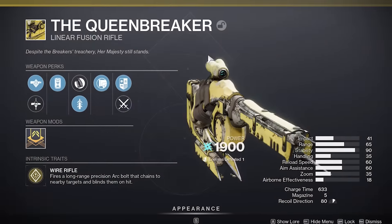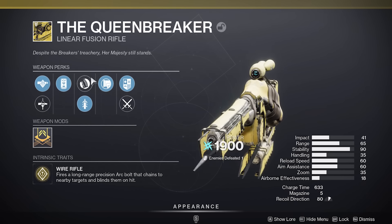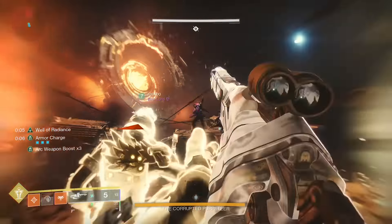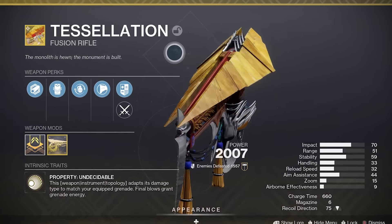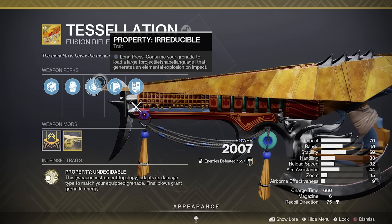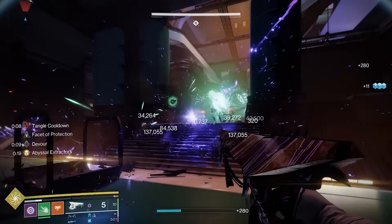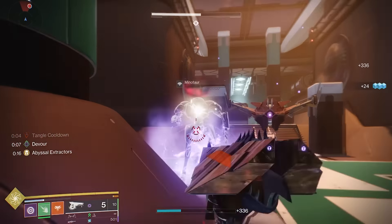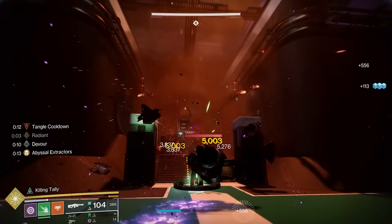The Queensbreaker may finally see its time in the sun, since landing hits with this linear fusion rifle cause targets to become blinded, and consecutive shots will chain those blinding effects to nearby targets. Assuming that everything gets fixed with the Tessellation, this fusion rifle should prove to be an extremely powerful option to trigger blinding effects. By consuming an arc grenade, you load in a high-powered shot that will instantly blind enemies on impact. The Tessellation's charged-up shot already deals out a ton of damage, so this could really tip the scales in this fusion rifle's favor.